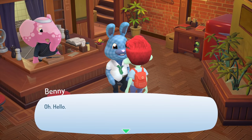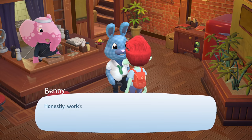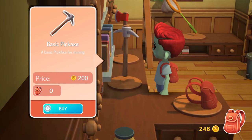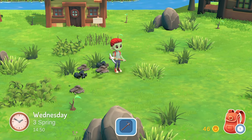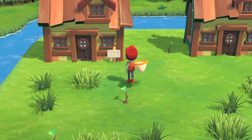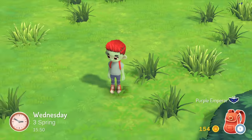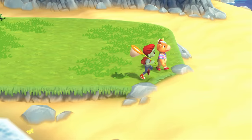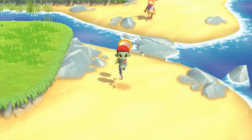I stop in at the inn around lunchtime and sure enough there's an outsider there — Benny. Benny also fell asleep on the train and woke up here. Benny is also sick of capitalism, and might consider moving here if we build them a house. My next purchase, fueled by butterfly profits, is the pickaxe, which lets me break the big rocks in the forest for stone and coal. I have no idea if these will respawn, but presumably there must be some kind of infinite mining mechanic — either respawning rocks like Animal Crossing or a mine like Stardew Valley.